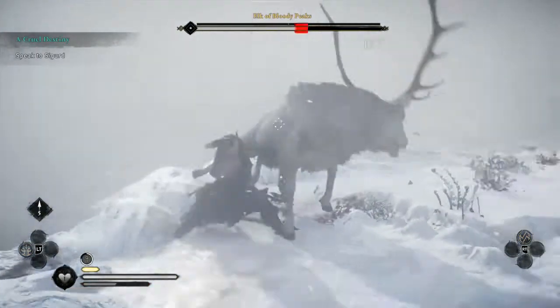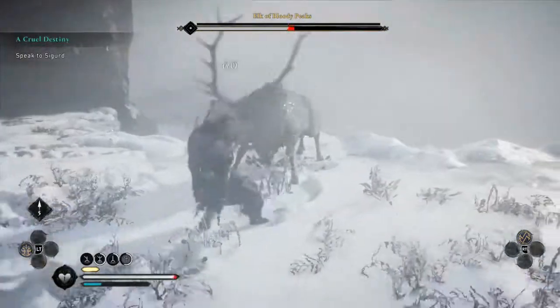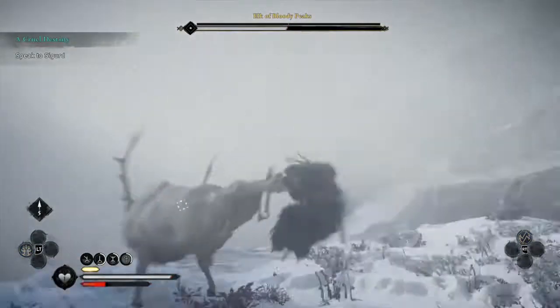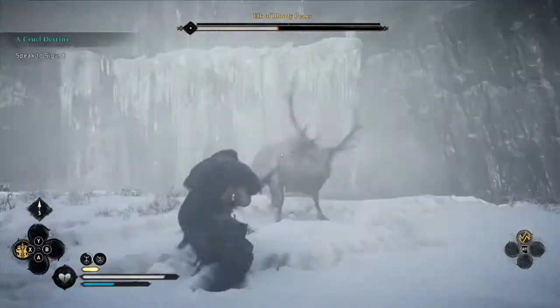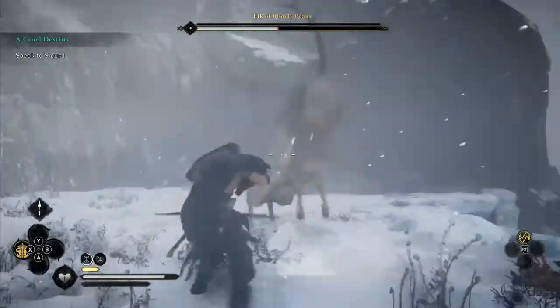Three or four hits directly to the head with the bone arrow annihilated his first bar, and the second bar was done by several light attacks and dodging — light attacks, light attacks. You can see he did donkey kick me there because I was standing behind him when he rose up from his stun moment.